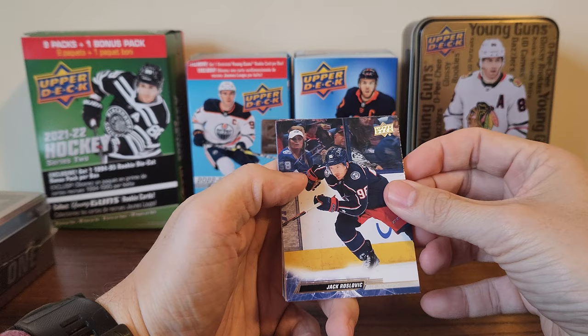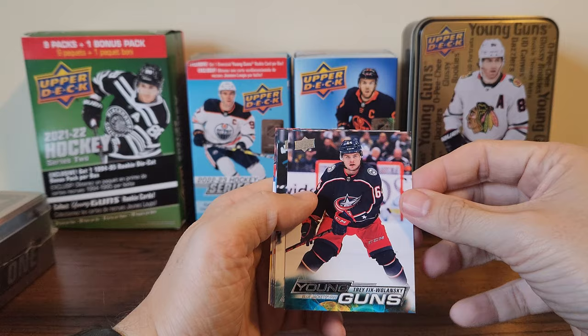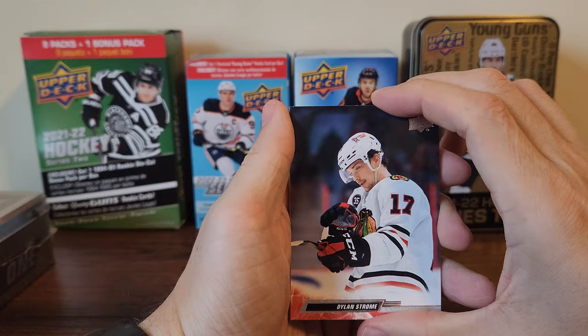Jack Roslovic, Joel Armia, David Pastrnak, and we got a young gun! Felix Wolanski — already pulled him once. Timo Meier, Ryan Johansson, Yoki Haru, and Sean Durzi. Dylan Strom — that's kind of a cool photo.